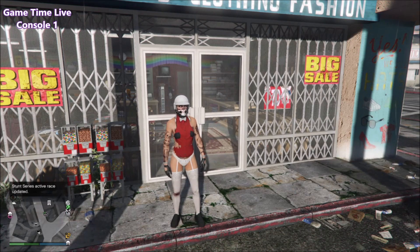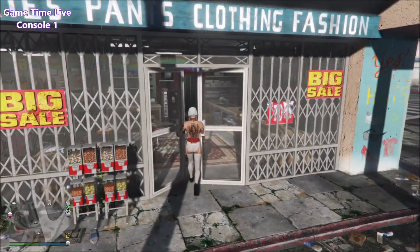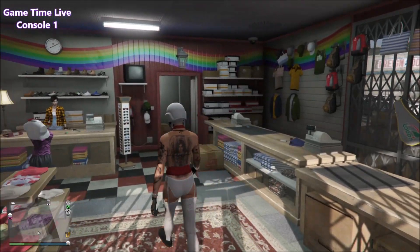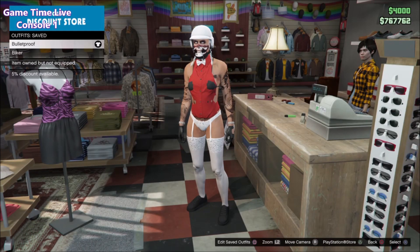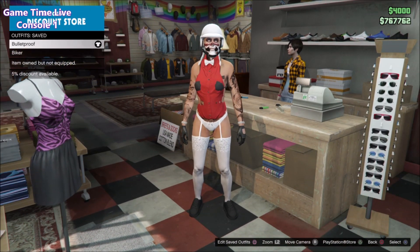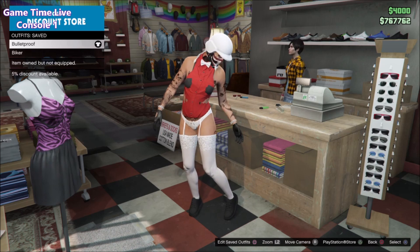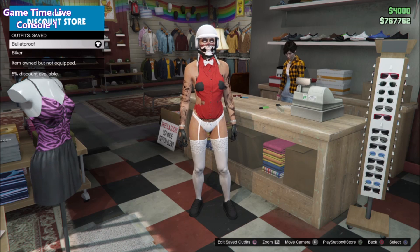First of all, you want to have an outfit saved which has an adversary colored bulletproof helmet. I have the white helmet — you can use purple, green, orange, pink, blue, or any color of the helmets that you want. Save it with any outfit underneath as long as you have one of those adversary colored helmets. The link to save adversary mode outfits will be in the description box down below.